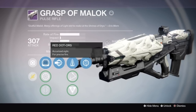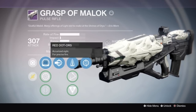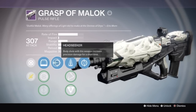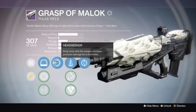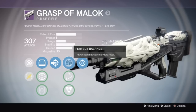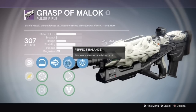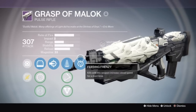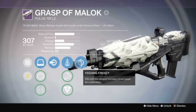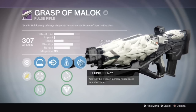On my Pulse Rifle Grasp of Maalok, I have the Red Dot ORS, which I like a whole lot. An OES might be better, but this is the roll I got. Next up, I got Headseeker, which for me is a huge perk. Some people don't necessarily like it because Headseeker requires body shots first before the perk will proc. But I particularly like it, especially in combination with Perfect Balance. This weapon has extremely low recoil, allowing me to get a lot of headshots in the Crucible. Next up, I have Feeding Frenzy, and with these two perks along with Perfect Balance, I think this thing is just a shredder. The only thing that might be a better roll is Glass Half Full instead of Feeding Frenzy, but that's expecting a lot given how you have to farm for this weapon.